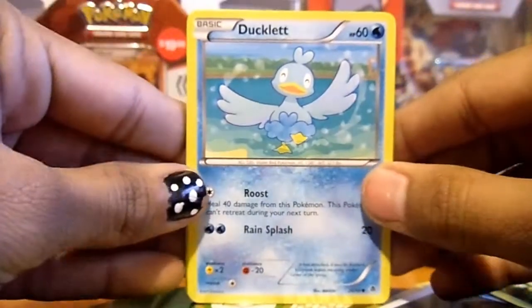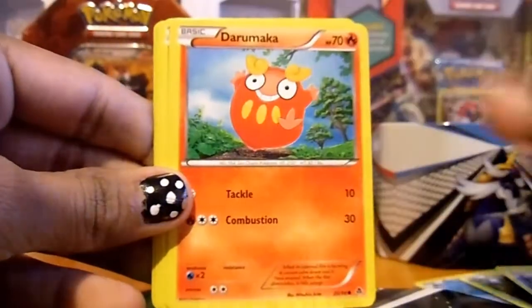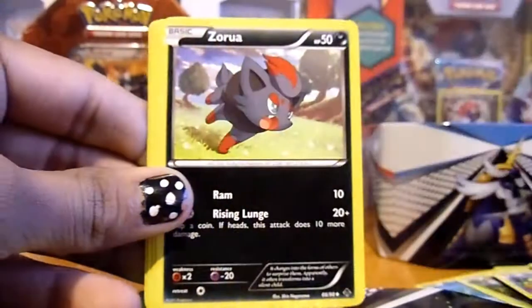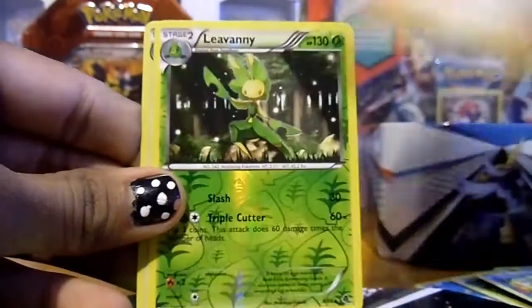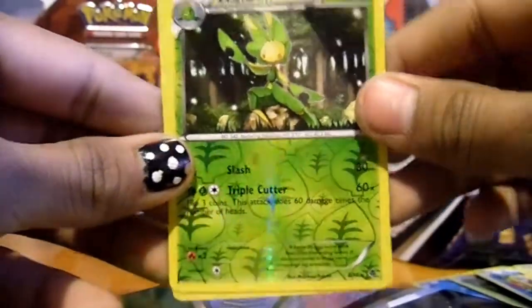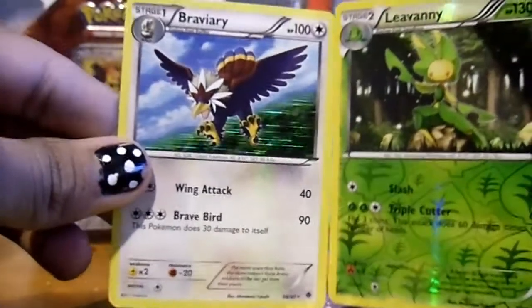Let's see what I get. Let's hope for a Catcher. Ducklet, Cottonee, Panpur, Darumaka, Venipede, Zora, Krokorok, a Charon which I don't need, a Levani Reverse, and a Braviary. I got two rares in one pack. That's pretty awesome.